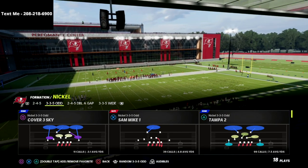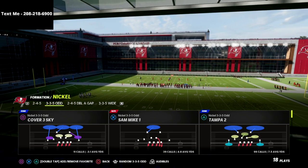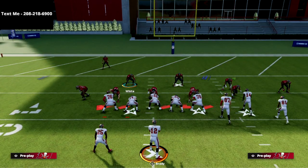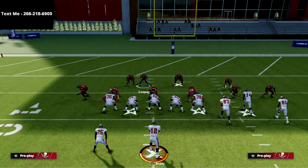Today's play comes out of the Nickel 335 Odd and we're going to be breaking down the Sam Mike 1. This is a great defense in the red zone. All we're going to do is we are going to press — we're not going to show blitz, we're going to press. And then we're going to shade our coverage inside and underneath.